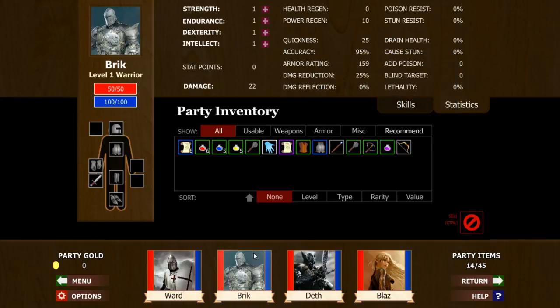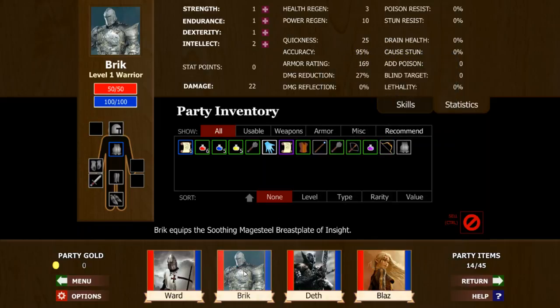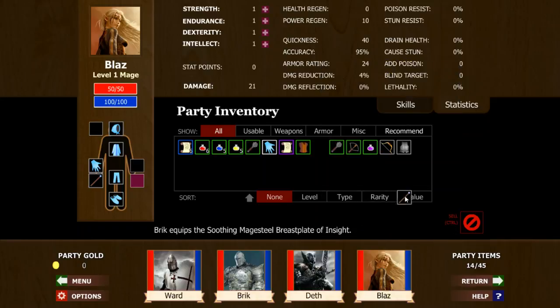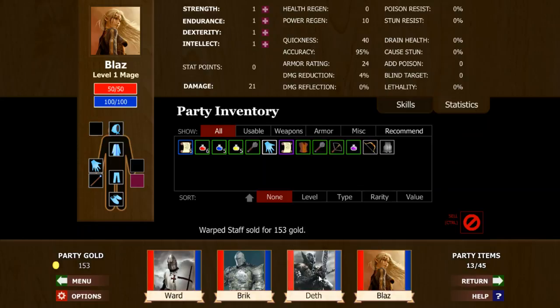Any armor and 3 health regeneration — we're definitely getting lucky on this one. One intellect — we'll definitely pass that to the cleric later. We definitely need the most armor possible on Brick, and I hope we find one of those big tower shields because those things can really help a lot. Two cracked staffs — that's not really helpful. Health regen — we'll definitely take that.